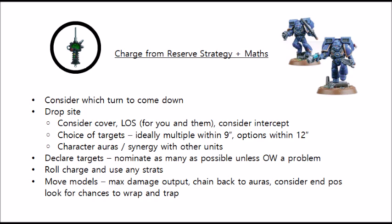Another option is to deep strike into character auras, or if you're deep striking some characters, they might be able to lend some support to other units — either in earlier phases, or in the charge and fight phase. So this is one more thing you can try to gain when you position your deep strikers, and you can potentially chain a model or two back to a character aura if you have a big squad that can be both within 9 inches of your target and have a fair bit of board control.